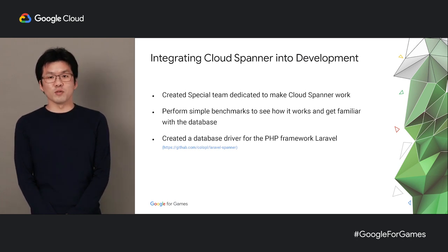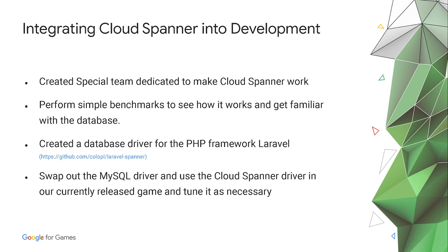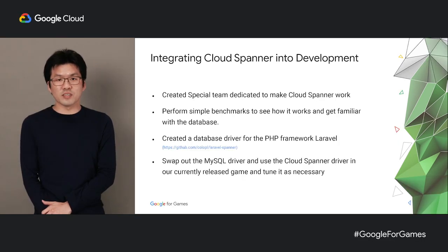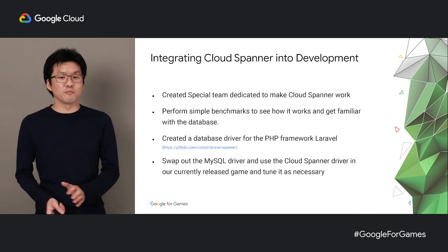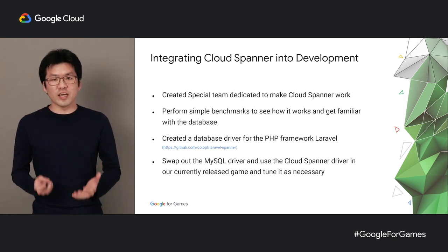By the way, we've uploaded the driver we wrote on GitHub, so please take a look if you're interested. Once the driver was written, we tested it by taking an existing game and replacing the MySQL driver with the Spanner driver. This worked well because we got to see how it performs in real scenarios and allowed us to weed out bugs we couldn't catch with automated tests. Doing this also helped us get familiar with the database much quicker than trying to apply it to a game from scratch. After all that was done, we integrated Spanner into the main game development cycle. By doing these preparations, we were able to fully integrate Spanner into our game in about two weeks.